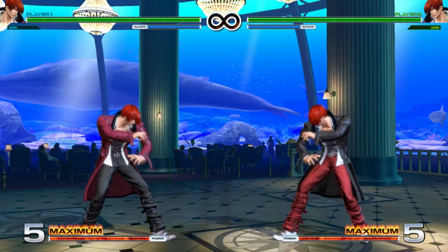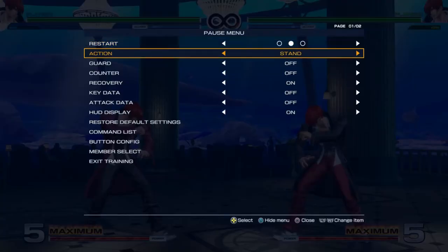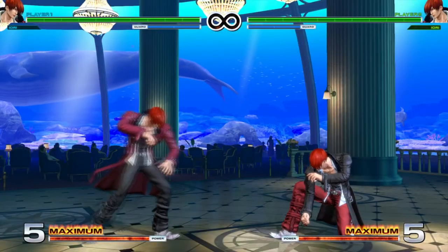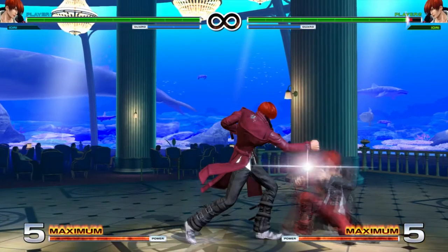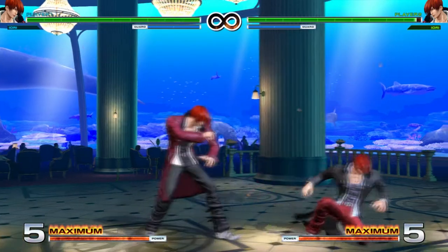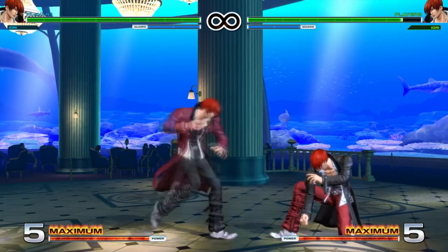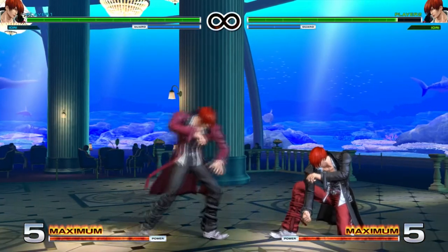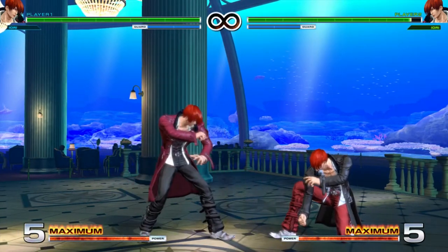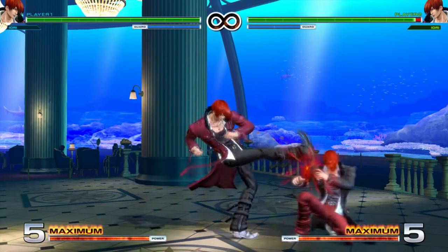Let's go over four normals first: light punch, light kick, heavy punch, heavy kick. If you've been watching more than a few episodes of this, you'll notice that a lot of these far light punches tend to whiff. But for once, this one does not. Iori has a pretty good far light punch — I even tried it on smaller characters. I think it hits pretty much everybody in the cast. Light kick also does as well, so he has two really good far normals. Far light kick goes a little bit further than light punch.